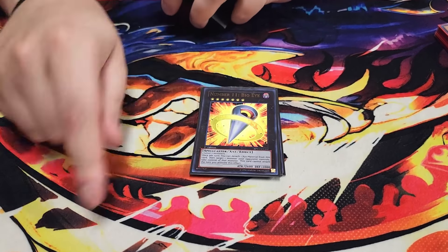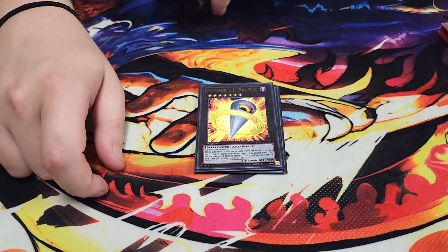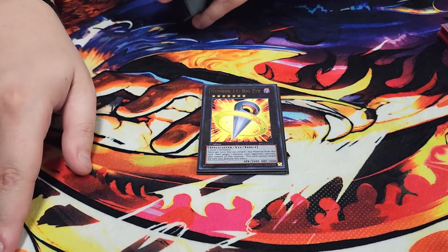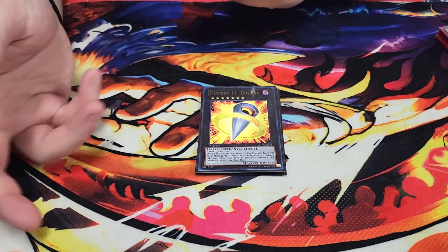We play a single copy of Mecha Phantom Beast Dracossack. Draco Sack is good because it can pop cards on the field, out a bunch of backrow cards, and summon tokens. It's the way you get into Cherubini — you go Draco Sack, summon the tokens, summon out two Link Spiders, link them away, summon out the G Golem Crystal Heart, revive the Link Spider, and then link away G Golem and Link Spider for your Isolde — drawing a card every turn it's on the field.